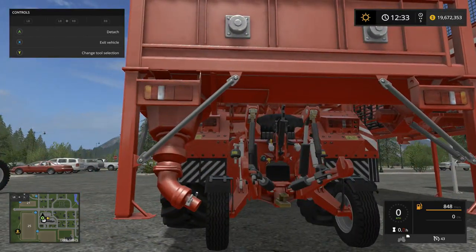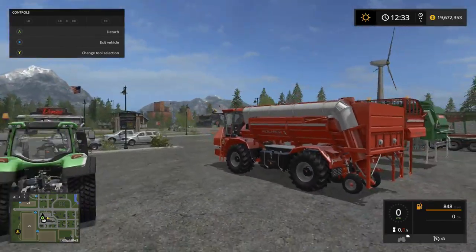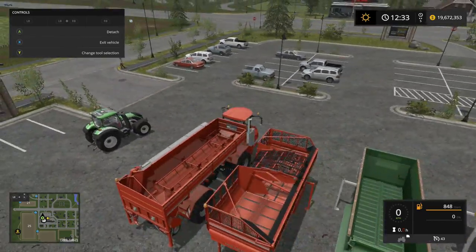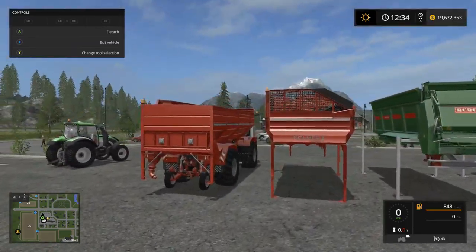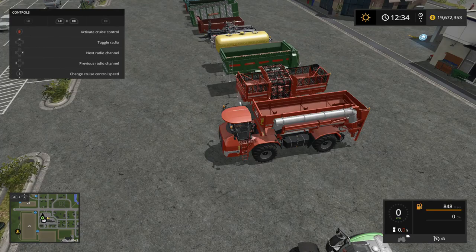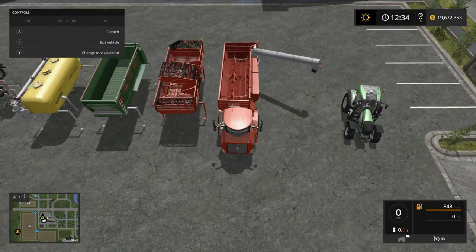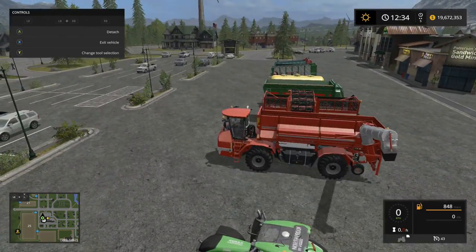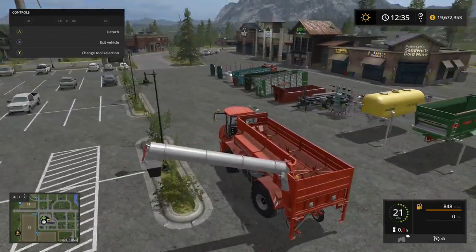It's got a three-point hitch in the back — is it possible you could get another trailer on there? We'll have to figure that out. Anyway, now we can pipe out. I'm expecting this is going to be for grain and stuff — this is going to come in very handy. Let's check out the top speed of this bad boy.